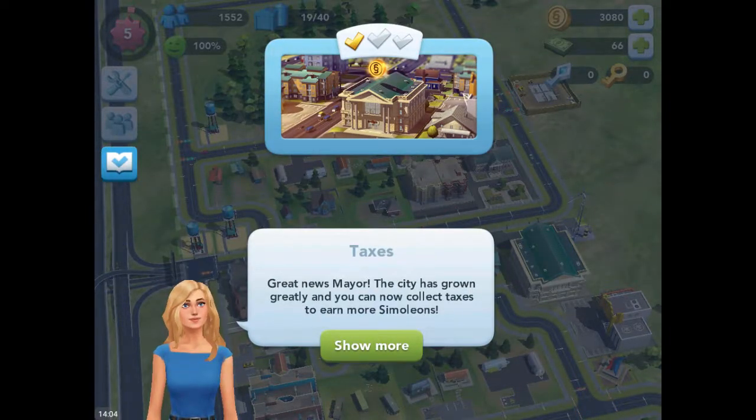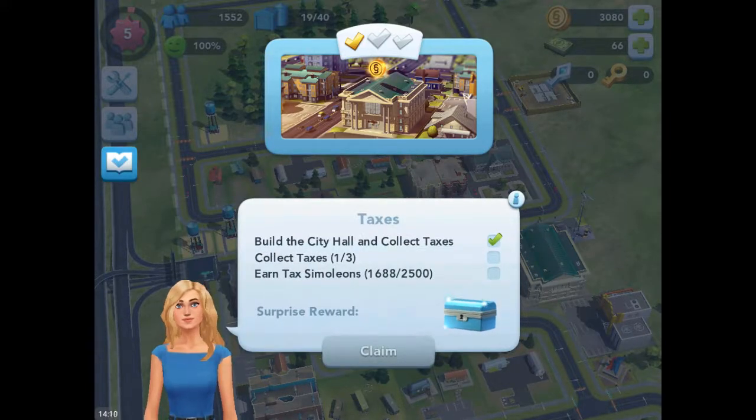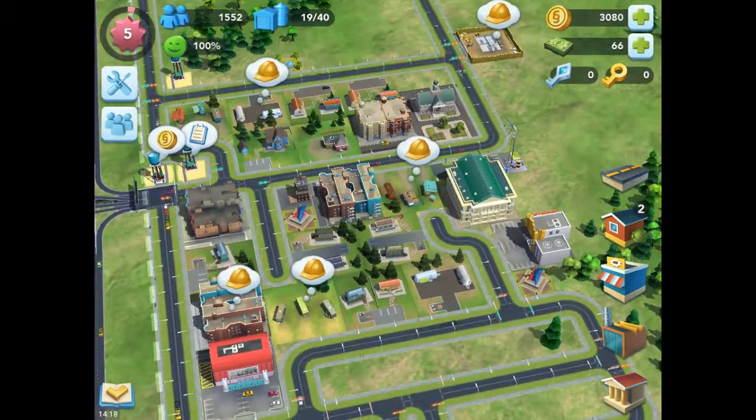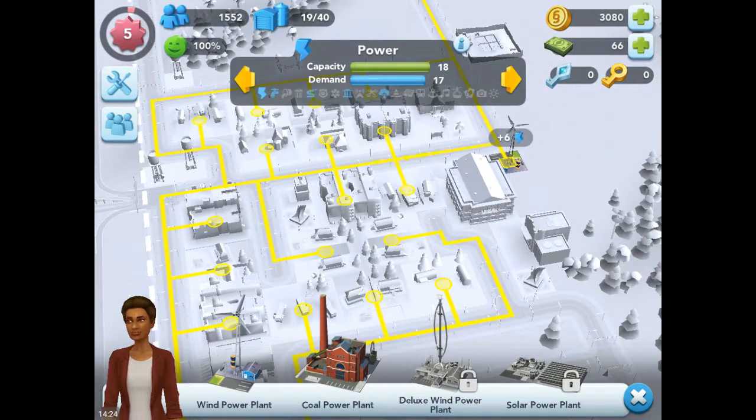Taxes — great news man, the city is going greatly and you can now collect taxes to earn more simoleons. Go to the city hall and collect taxes. It's like three taxes — I need two more to earn taxes. I need two. Where have you got — three thousand and eighty. That's getting very close. I really should get more power. So I'm going to keep everyone as they are — I'm not going to build any more houses. I can only have eighteen power, eighteen thousand. And the demand is seventeen, eighteen — so one more and I'm maxed out.